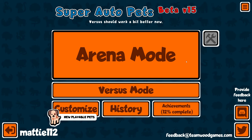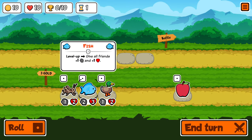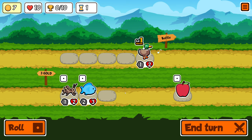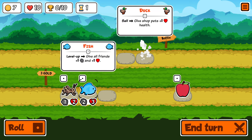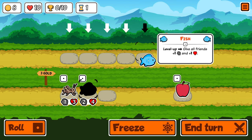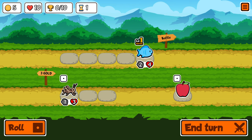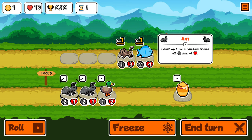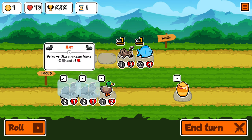Hello and welcome to another video of Super Auto Pets. Let's get right into it and see if we can win. First of all, I'll buy the duck and sell the duck to give everybody an extra heart — might be stupid, but that's how we roll. We've got two ants. That's quite nice to have ready in the game.